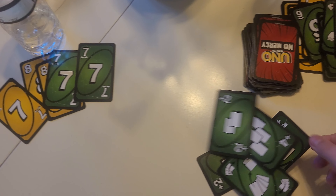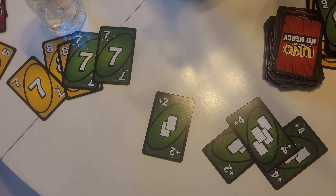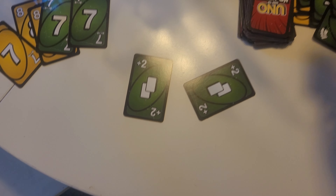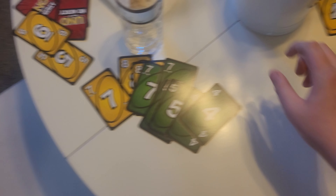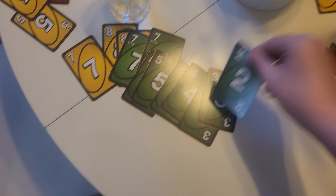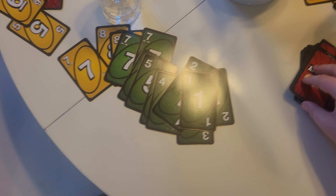To get out of jail, you may pay $50 at the start of your turn, then roll and move like normal. Or instead of paying, you may use a get out of jail free card. Or you can roll doubles — if you do, move your token that many spaces and end your turn. If you fail to roll doubles by your third turn in jail, then you must pay the $50 and move based on your last roll. The final option to get out of jail is to cheat.